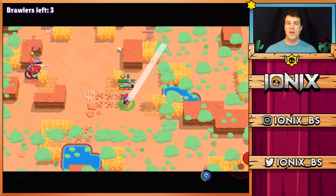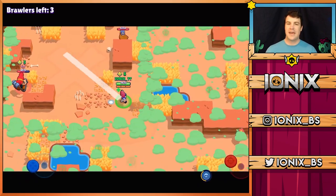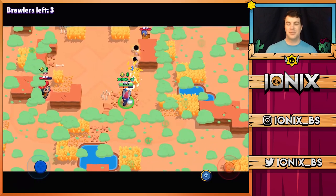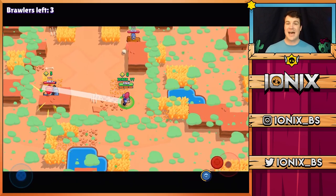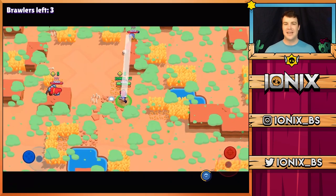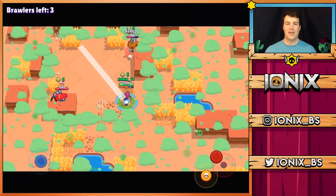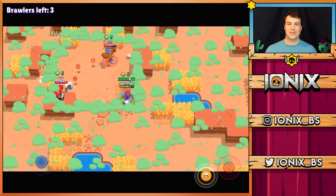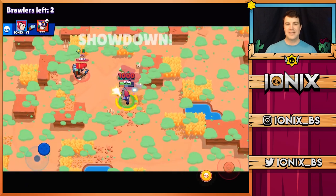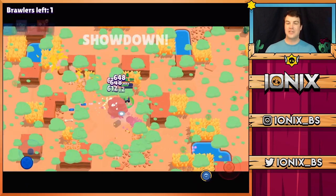Of course with tanks, you don't want to get too close to them at all — you want to use Colt's range to your advantage. Looking at the gameplay here, you can see this Primo knows what's up — he's hiding, trying to wait until the poison closes in so he can get close. But I don't see that happening, so we're going to go ahead and take out this El Primo and then turn our attention to Pam.